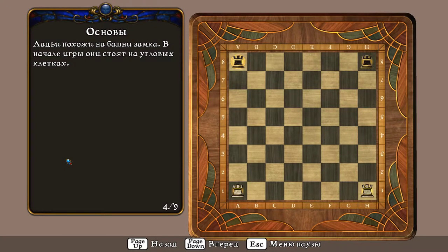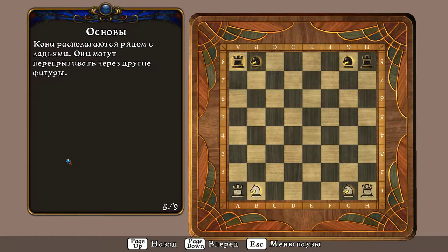Ладьи похожи на башни замка. В начале игры они стоят на угловых клетках. Кони располагаются рядом с ладьями. Они могут перепрыгивать через другие фигуры.